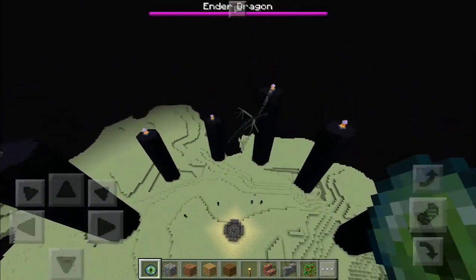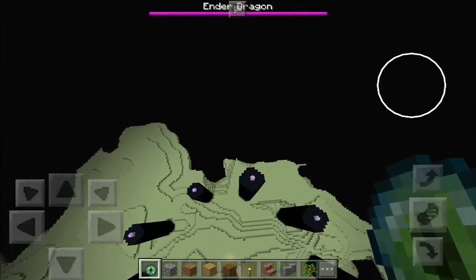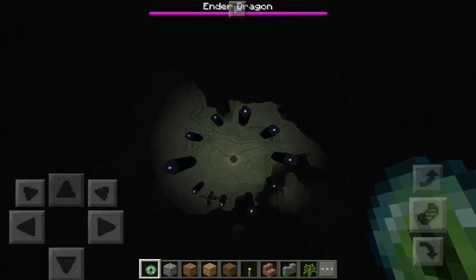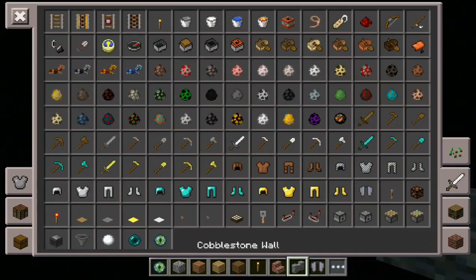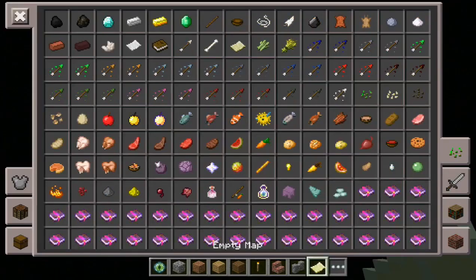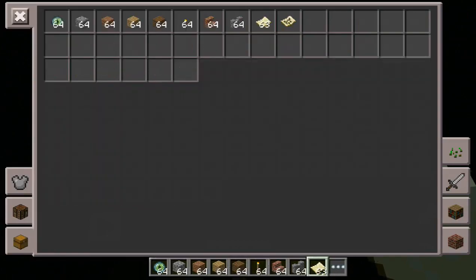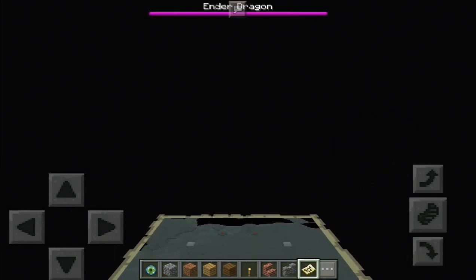Now let's do one more thing and show you the End Cities. To do so I need to fly all the way up, and this is a very cool trick you can use with the elytra wings. Let's bring out the elytra wings and place them on, as well as bring in a map. You don't need to use a map — you only need to generate it and then have it on hand.